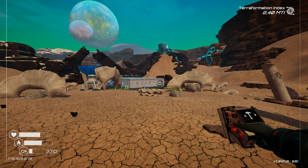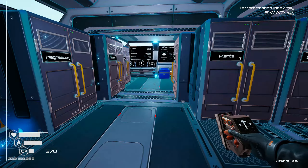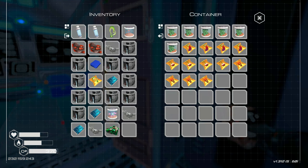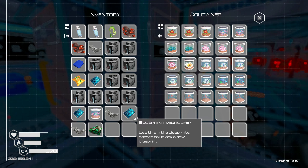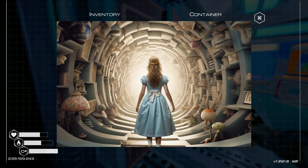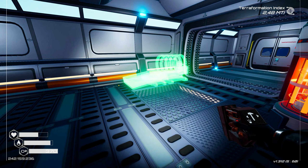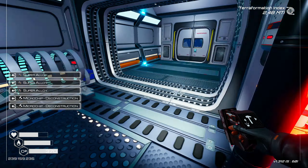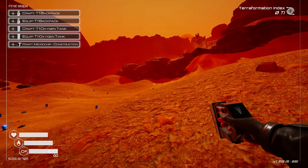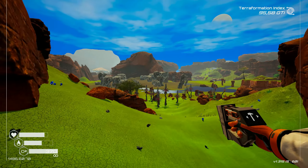96% overwhelmingly positive reviews on Steam is well earned. So if you even remotely like something like Subnautica or Satisfactory, you should really try this game. It is a masterful example of something simple-looking on the surface, but with a rabbit hole attached you gladly jump into — and emerge back from after a few days with a big fat toddler grin on your face: look, mom and dad, what I did now. Thank you very much for watching. Take good care of yourself, and enjoy turning barren deserts into a lush paradise.